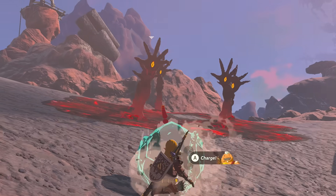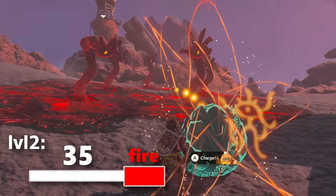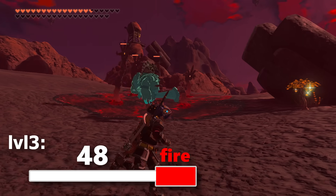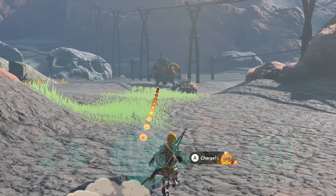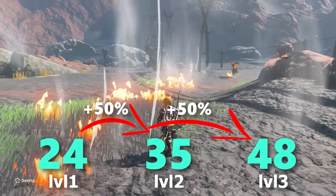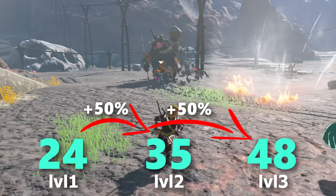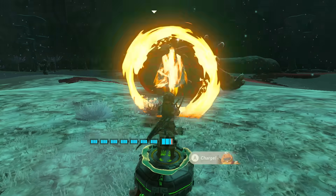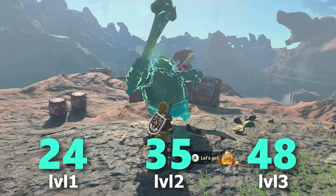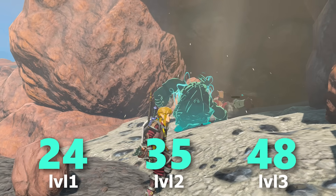At level 1, his impact deals 24 damage; level 2 increases it to 35 damage; while max level 3 increases it to 48, which brings it more on par with the other combat abilities. Each level adds 50% more damage to the base, effectively doubling its damaging potential from base to max. Yunobo's impact damage stat is always identical to the damage he deals with his hammer in combat, just minus the added fire portion — so this is really just his own brute strength at play.